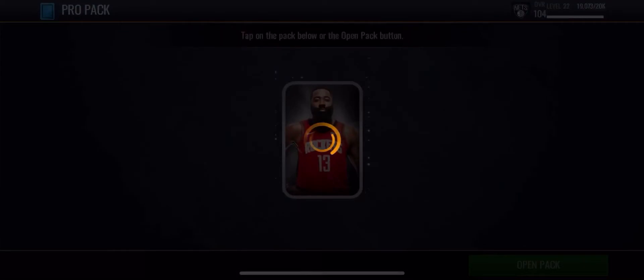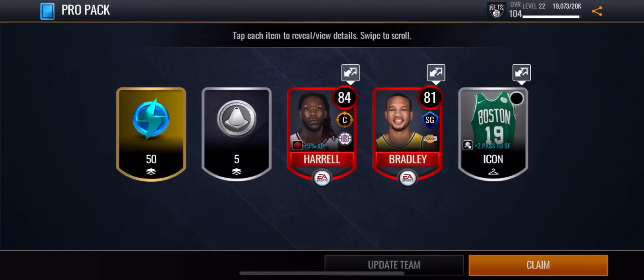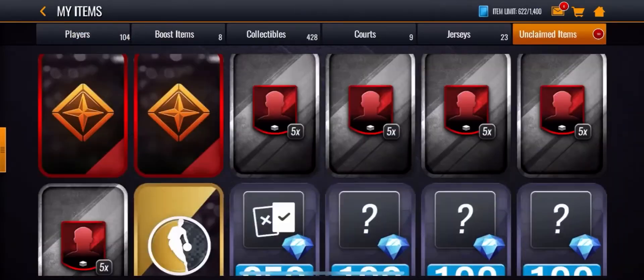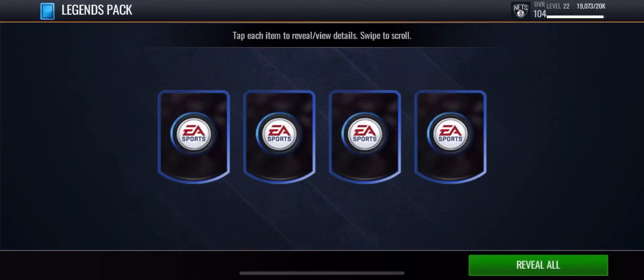Let's open up a pro pack before we open the last pack and see what we get — we get two elite players, going back and forth. Maybe this will do something to the pack, I don't really know. But let's open up the last legends pack, come on, give me like four cards.